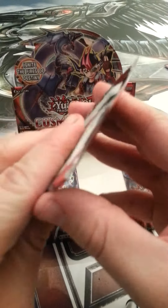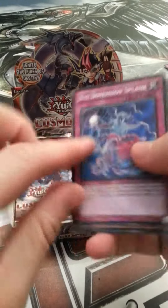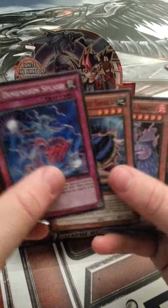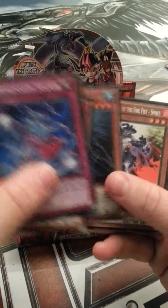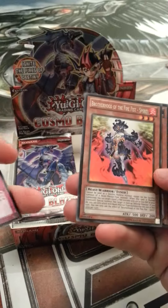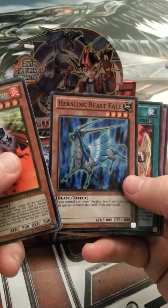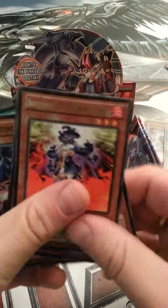That looks to be two Supers and one Ultra - a Secret would be nice. Dimension Splash, Ultimate Shield, Prototec Mech Shiryu, Double Shark, Brotherhood of the Fire Fist Spirit - nice - Heraldic Beast Eel, Double Back, Hazy Glory, Garbage Ogre.